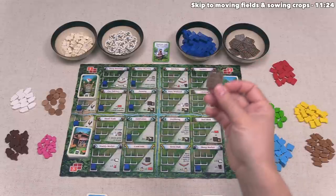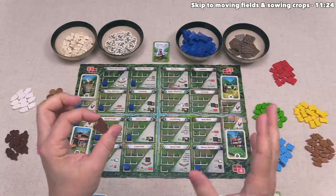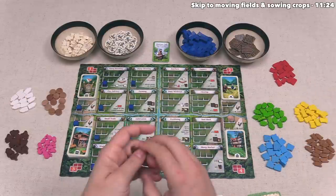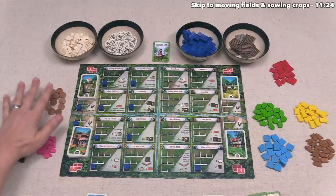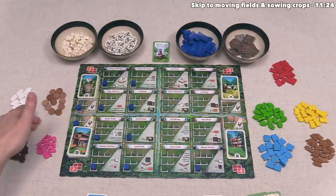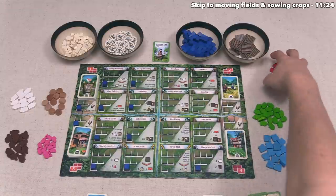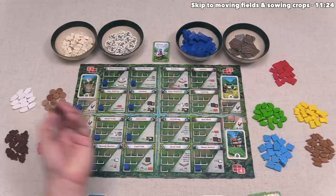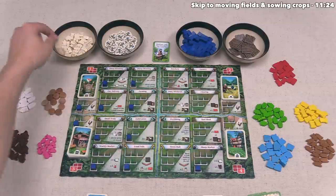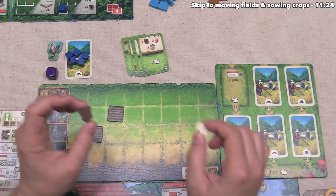This hide is a resource and also considered to be a good. There are nine different types of goods in the game. Over here we have hide, meat, wool, and milk — all four of these are called sheep products. Then we have hops, rye, barley, and flax — these four are considered crop-type goods. The final type of good is clay, which is obviously neither a crop nor a sheep product. We can take this hide token and the sheep, and depending on the token types, they will go into different spots in our area.